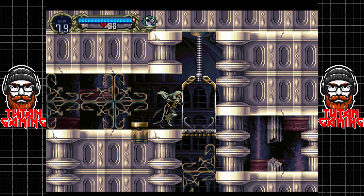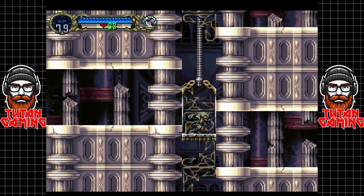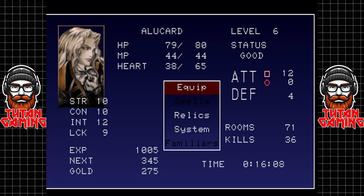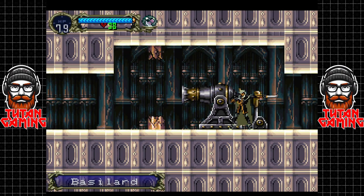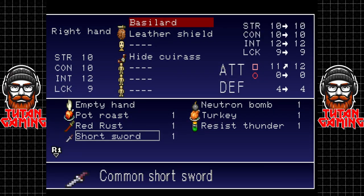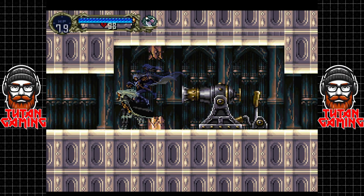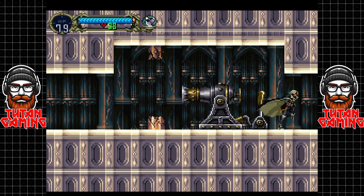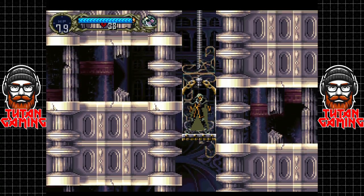We should be able to find some nice early goodies, and through the power of emulation we can speed this right up. Let's head down, use the cannon, and grab the basilard, which is going to be a pretty reliable weapon early on. It actually does more damage than the short sword and has an absolutely disgusting attack speed. We're going to be a naughty little sausage and use a secret to get a better weapon soon.